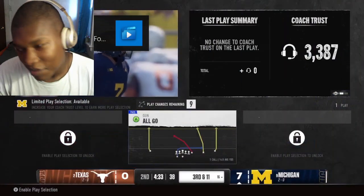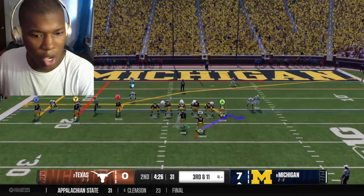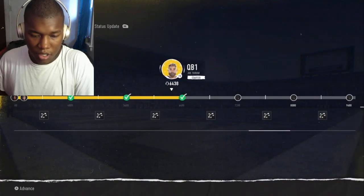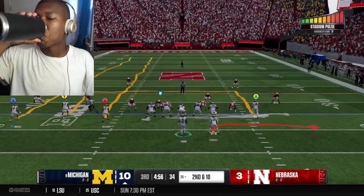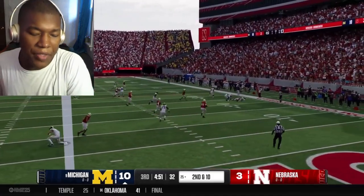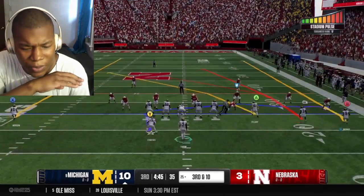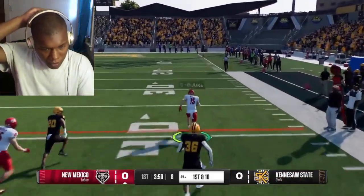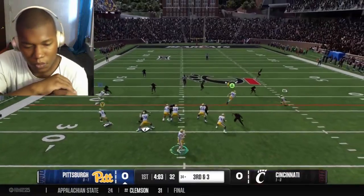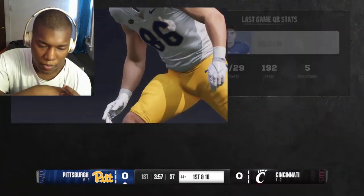What's really frustrating is the on-field Road to Glory experience. As a quarterback you're only given one play call option each down. You can earn more plays by building your coach's trust, but even with maximum trust you can't audible. If the play looks like a bad fit against what the defense is showing, there's essentially nothing you can do. That is a bad thing — you should be able to audible, especially as a quarterback.